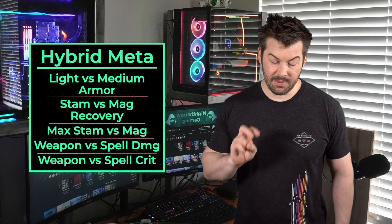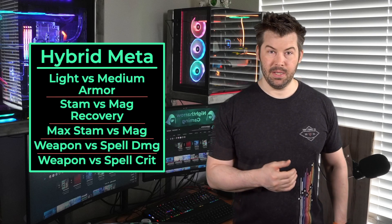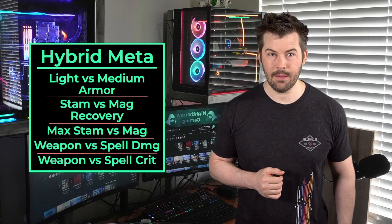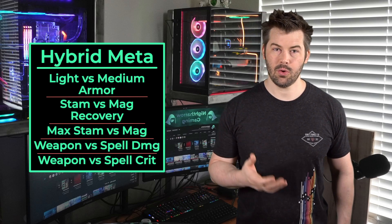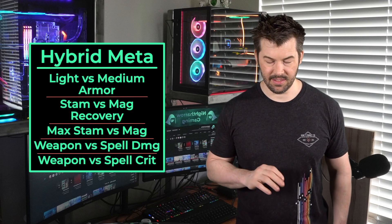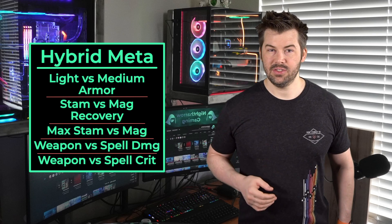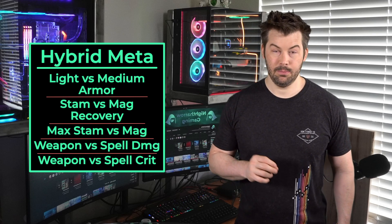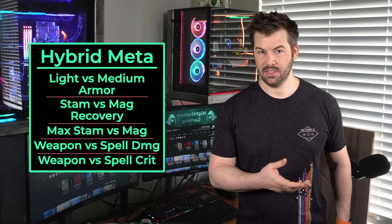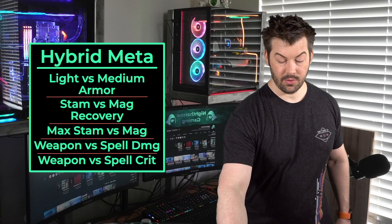With each of these, you have basically two things to worry about. For light armor, it gives you extra penetration. For penetration, you always want to be at penetration cap. Most things overland, you're looking at about 9,000 penetration. For trials, you're looking at about 18,200 to be at cap. If you have something like CMX, you can look at that to see where you're at.